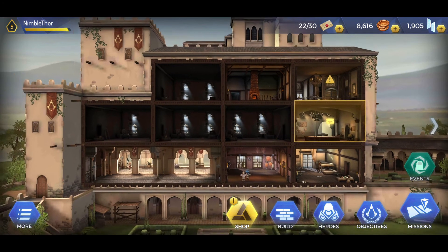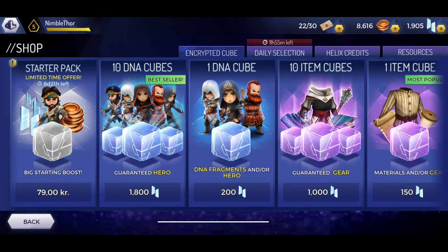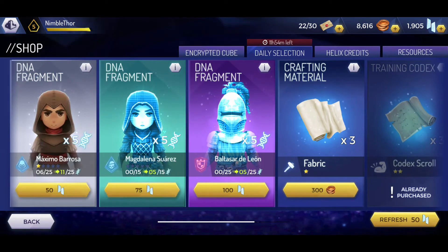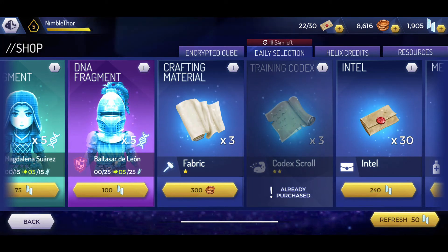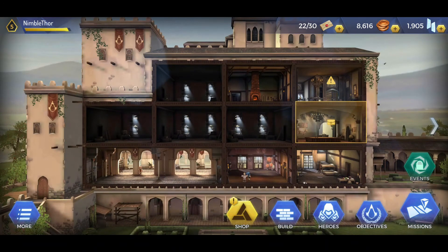Some people really like gacha elements, though I'm hoping we won't have the same grind or pay-to-win aspects as gacha games. If we go into the shop, we can buy cubes which guarantee a hero, get free rewards every 4 hours, and there are daily selections that change every day. Some items can be purchased for premium currency, some for in-game gold. We can buy Helix Credits — the premium currency — for real money, going all the way up to 100 US dollars, which is pretty standard for these types of games.